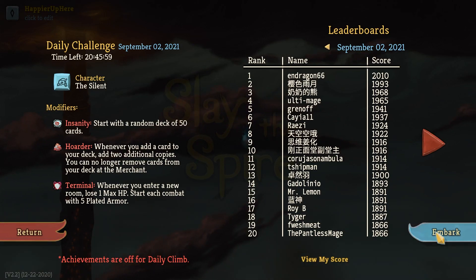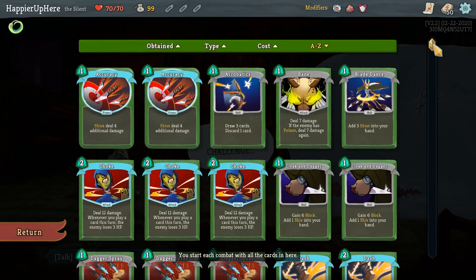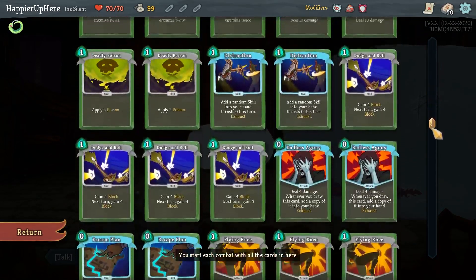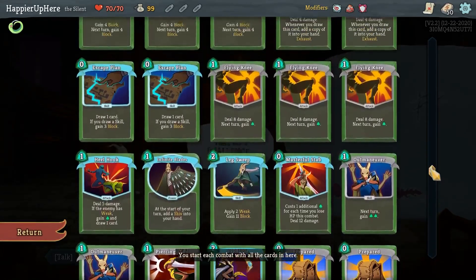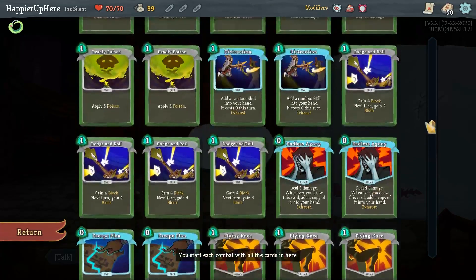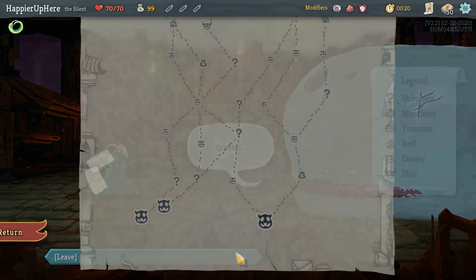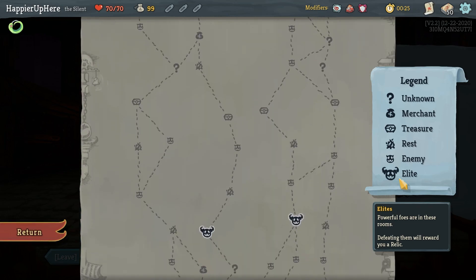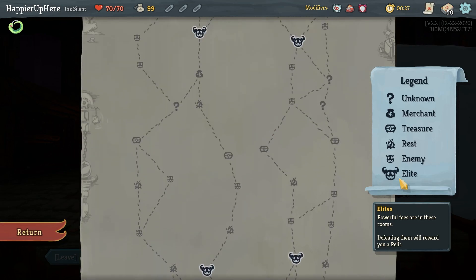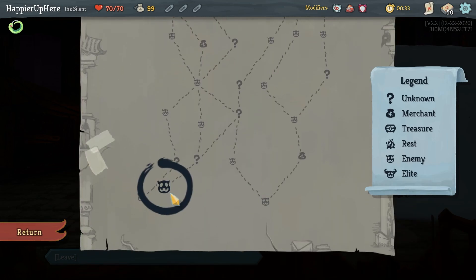Moving on to today's run: Silent with Insanity, Hoarder, and Terminal. Let me review the insanity deck, sorting A to Z because this is going to be collector bonuses pretty much. I have a lot of cards I'll be able to get collector bonuses on. I don't see a winning strategy - there's only one Infinite Blades. It'll just depend on luck. I see a three-elite path on the right with a decent amount of question mark rooms. That's a good path, let's get started.